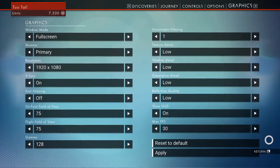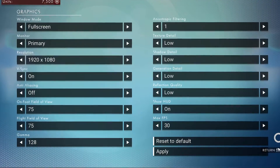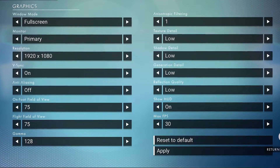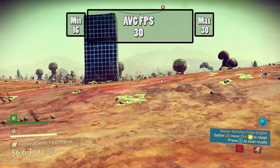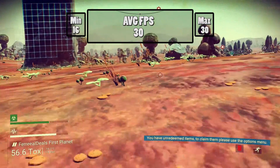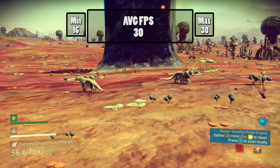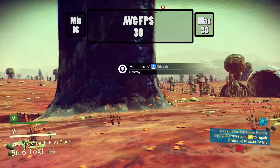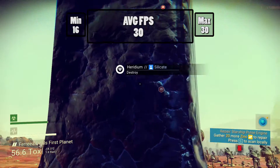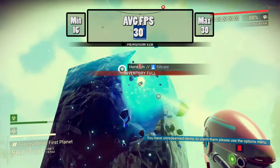Finally, here are the settings for the last test. Everything stayed the same — 1080p and low — but I moved the FPS limit down to 30. This was a much more satisfying experience than before because it actually maintained a smooth 30 frames per second. Most people don't accept this average when PC gaming specifically, but if you're on a laptop and want to run in 1080p, this might be your best option. I'd personally rather run a game at a smooth 30 frames per second than a choppy 30 to 50 frames per second.